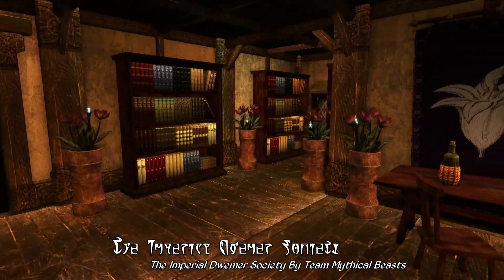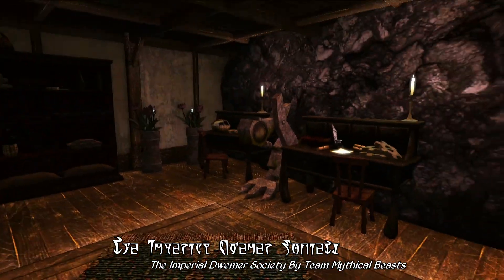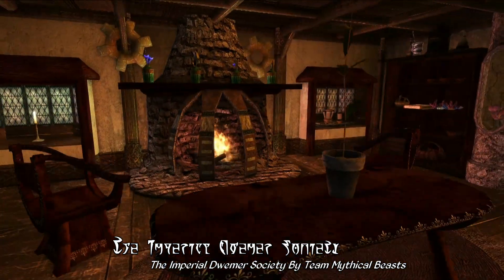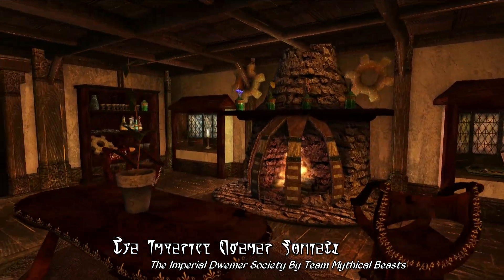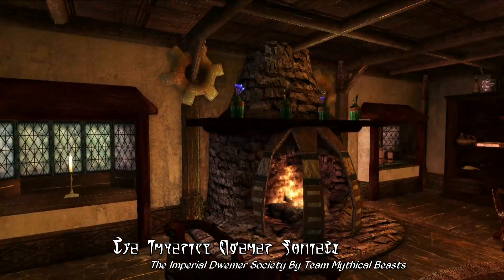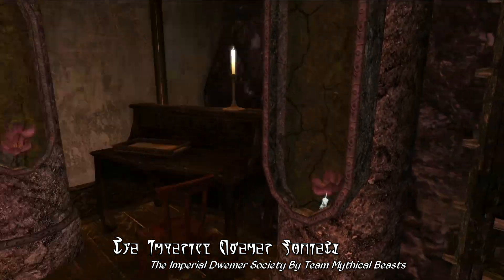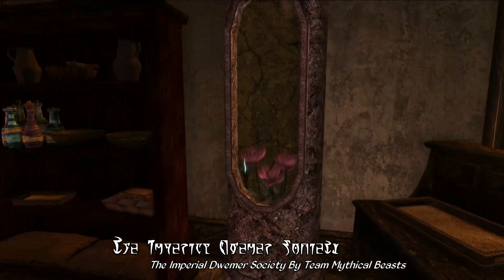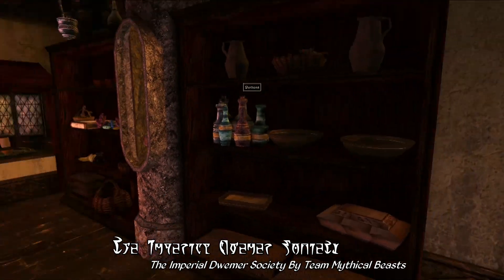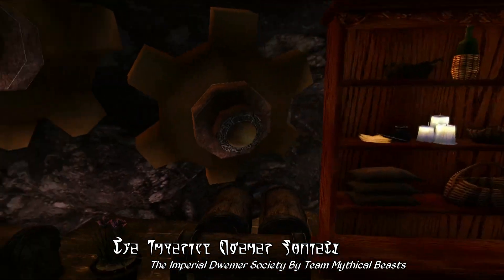Heading upstairs, the entire guild hall employs a creative and quite unique mixture of Dwemer and Imperial architecture. I've got to hand it to Team Mythical Beasts for doing an excellent job with the interior design here — that's certainly one of the highlights of this mod. The guild headquarters has a small library up on the top floor as well as a number of bedrooms, one of which you can gain access to as you do quests for the guild. All these rooms employ a creative Dwemer theme, with various Dwemer trinkets, pipes, and cogs incorporated into the design.